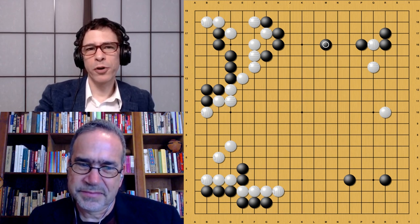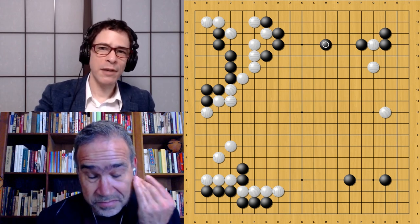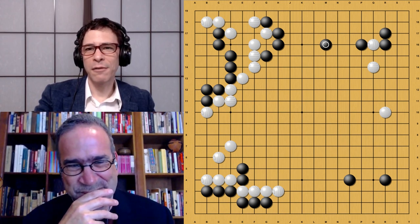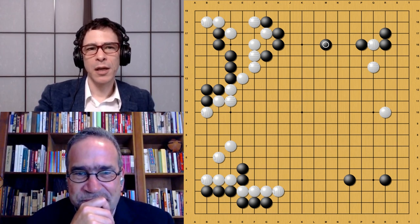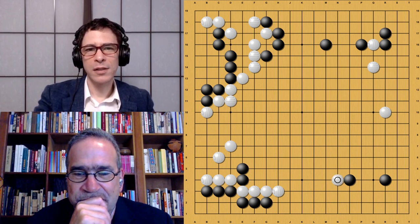Zero doesn't do all that stuff inside white's moyo until the last minute, so it's much more like humans in the way it handles white's moyo. The 40-block version of Zero will jump in and leave dead stones hanging around the opponent's moyo, which all come back to life later. It's very confusing how it jumps around. But this 20-block version seems more straightforward — at this point in the game, it's concentrating on taking territory, and then at a certain point it starts invading.